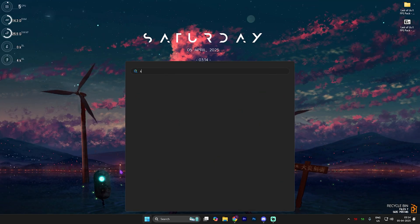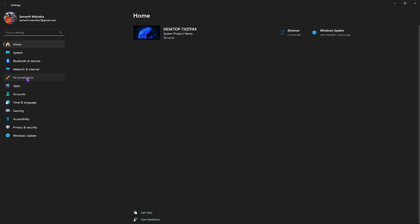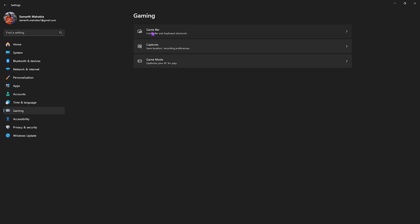Number one: simply search for Settings on your PC, head down to Personalization, then head over to the Colors section and turn off Transparency Effects. It is very crucial to disable this setting because it will help you get rid of transparency effects on your file management and other windows. After that, head down to Gaming and then head over to Game Bar.